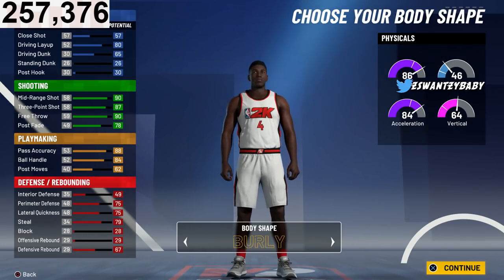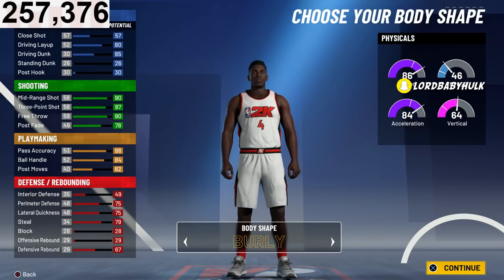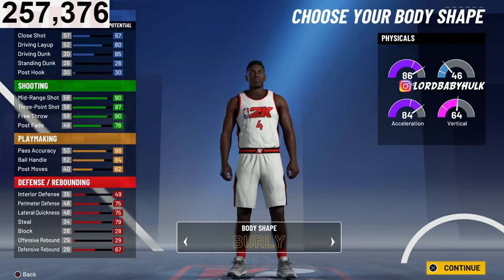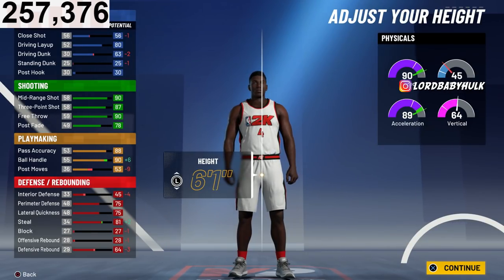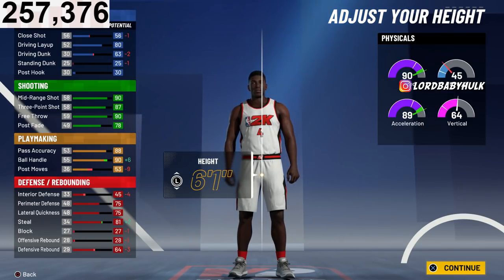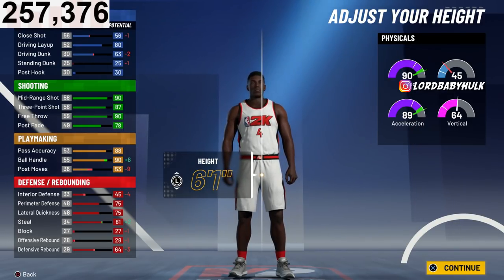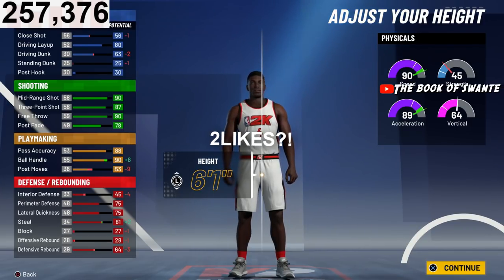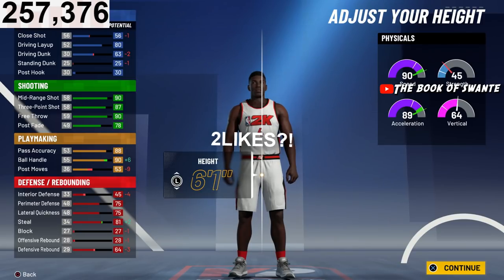You're going to go burly — you're going to appear even bigger. You want to appear bigger. I know y'all like that skinny look because it makes your dribbling look better — don't do it. Now look, we're going to go 6'1". I do not recommend going below 6'3". But this is the comp stage version.